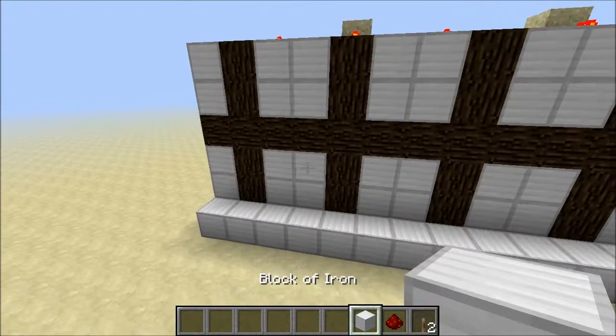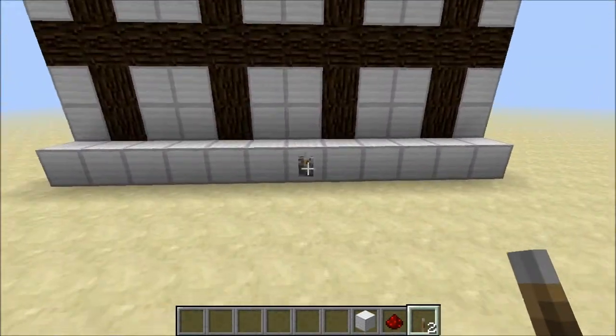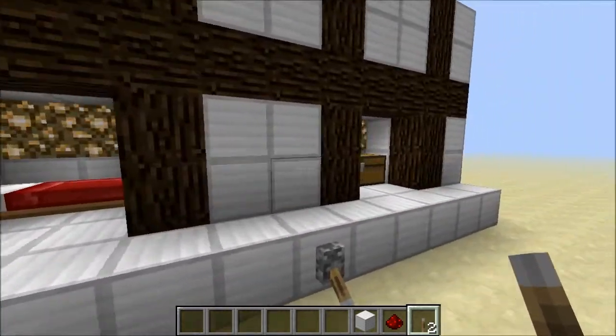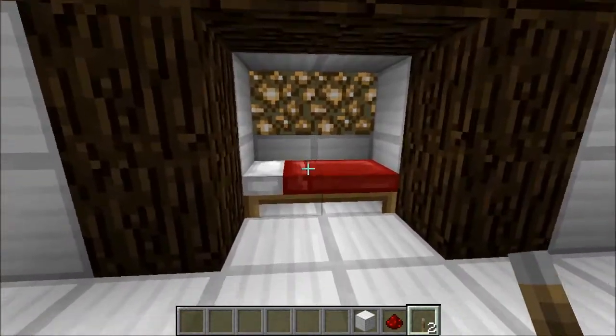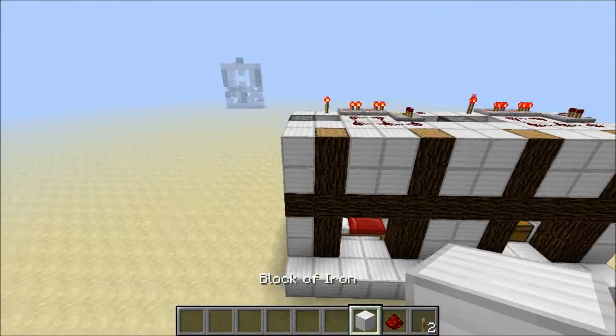I'll give you a quick demonstration — place a lever there and flick it off. As you can see they are perfectly timed. There's a bed, there's a chest — this is infinitely expandable.